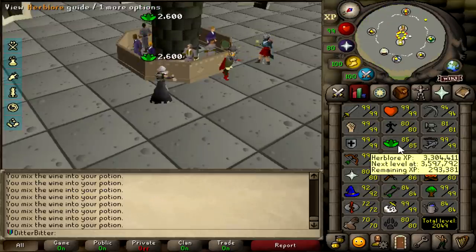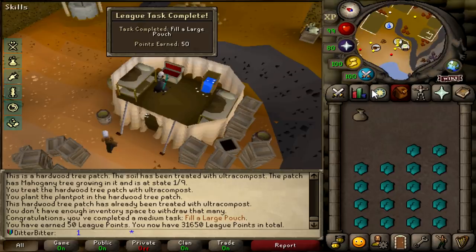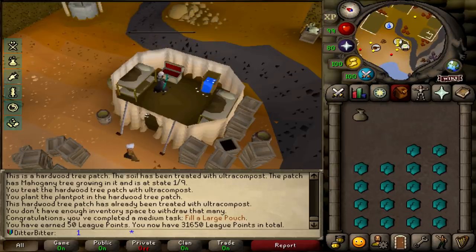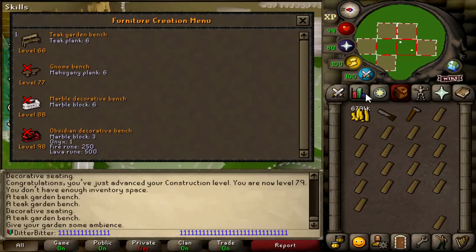That was 85 herblore - we're currently working on 90 herblore because we need to make super combats for when we go to the inferno. That is filling a large pouch for 50 points - I had the large pouch the whole time and just didn't even know it was a task. And that is 80 runecrafting, just construction to go now.